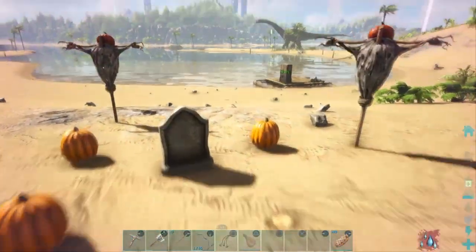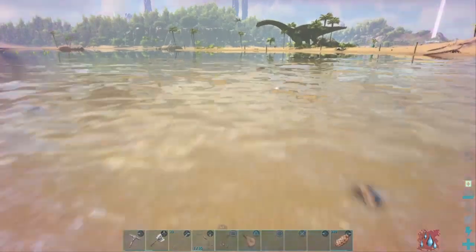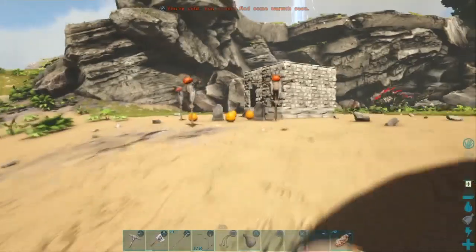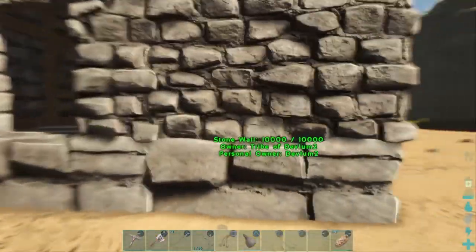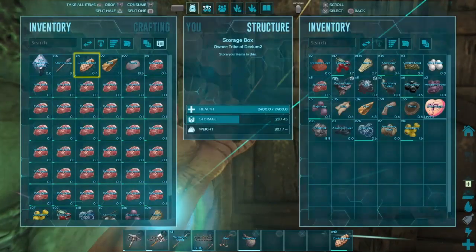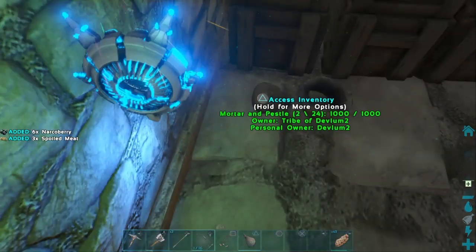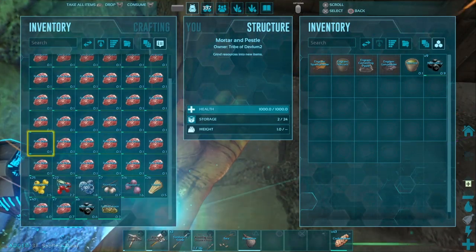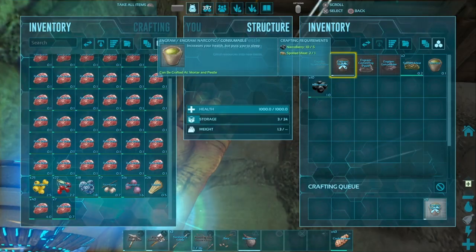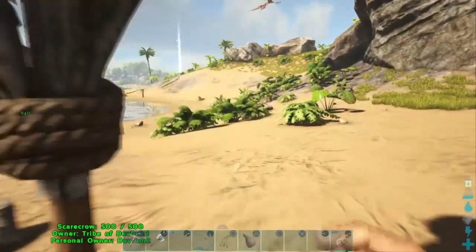The best way to make narcotics is with spoiled meat. If you have any meat about to spoil - when the yellow bar at the bottom is almost gone - split it all into single stacks so it spoils a lot faster. You're going to need narcotic berries - the blackberries specifically - and spoiled meat. That's what it takes to craft narcotics.